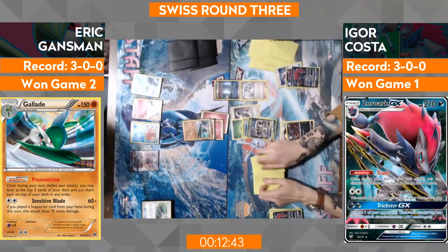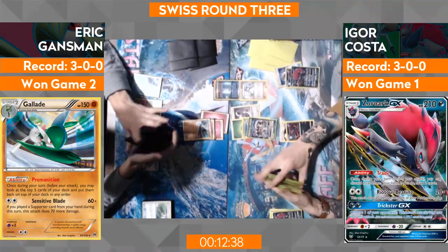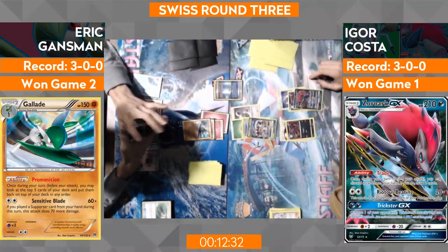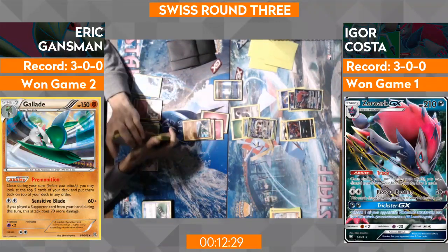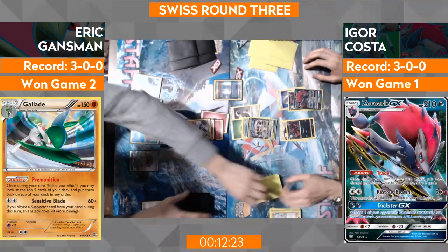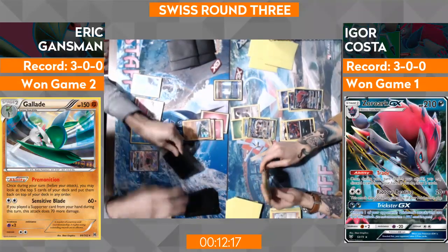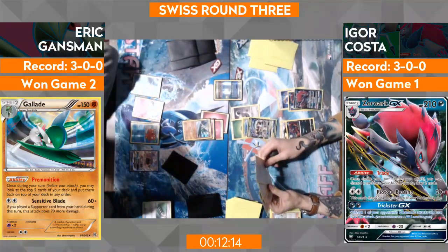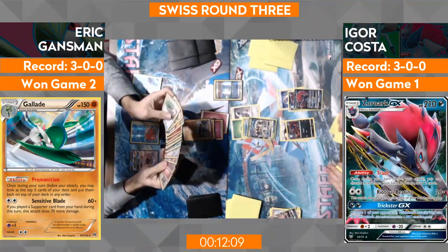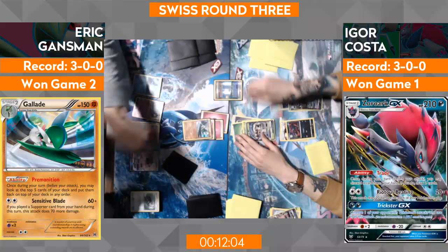Igor's going to play an N — both are going to get four cards. One thing I like what these players do is they know when to do the little things, such as attaching a Choice Band before an N. They know they're going to get to a low hand size and they want to hit certain cards, so they thin it out first. It's so fun to see all the intricacies that go into it, because a lot of people see the trading card game and think 'oh it's just a bunch of cards, how hard can it be?' But there's so many intricacies — things like getting rid of your cards before drawing, checking your prizes.